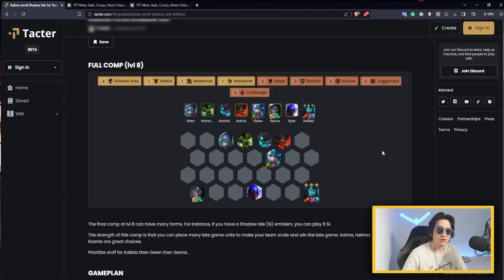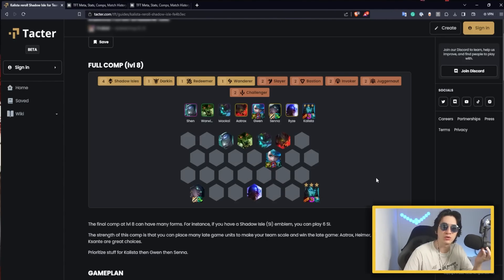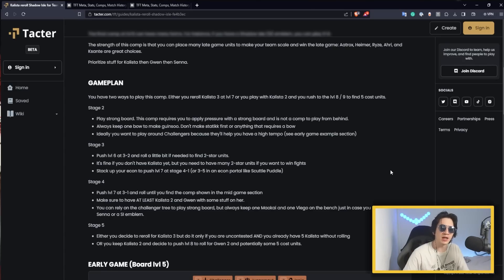You just want to have tons of shield and you will win the fight that way. Kalista with the Ginzu will scale during the fight — you will always manage to get an insane amount of attack speed and just win the fight like this. For the game plan from early to late game, I wrote everything here, but I'm going to show you with some examples.